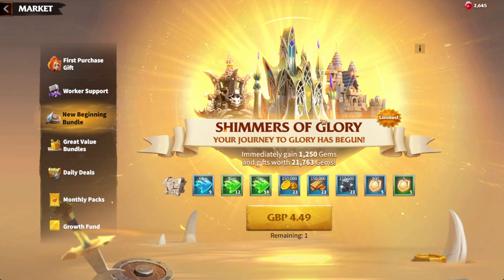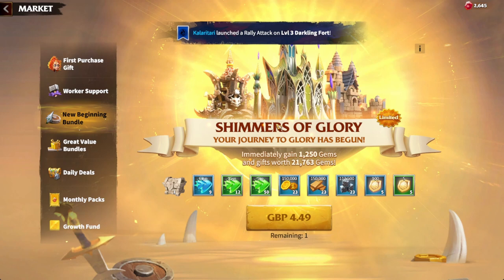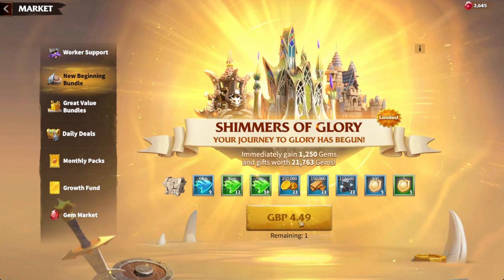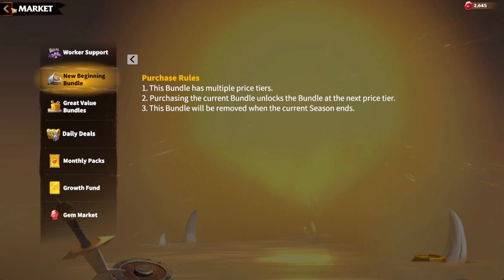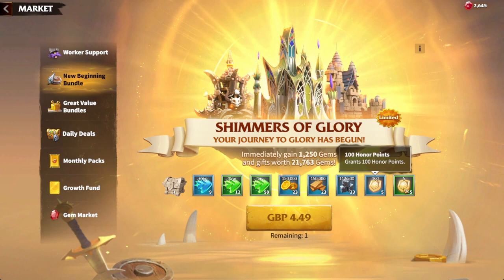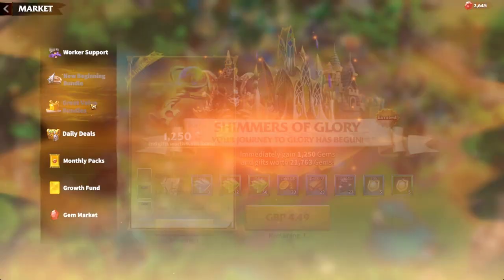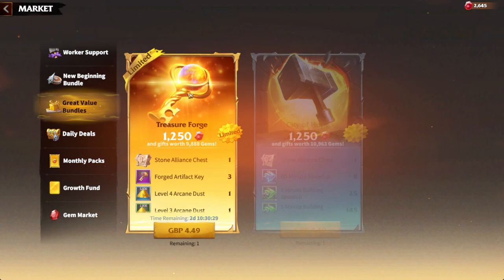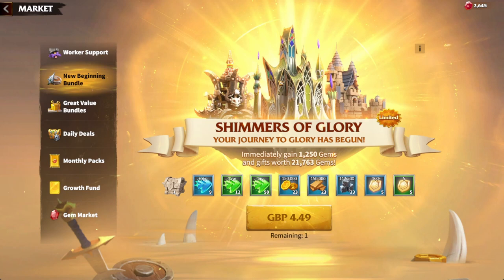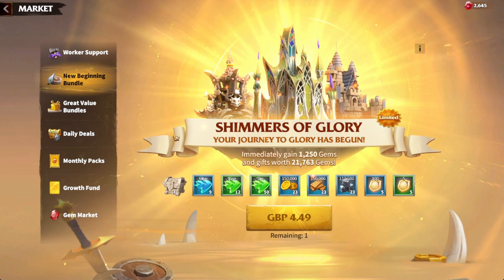The New Beginning Bundle is available only in your very first season and you can only buy it once per tier — every time you buy it, it scales up and increases in tier, giving you more speedups and more resources. This bundle gives you the most speedups and resources out of anything available, more than the task-specific bundles. There will be another version of this in the season two shop, so don't worry if you miss it.